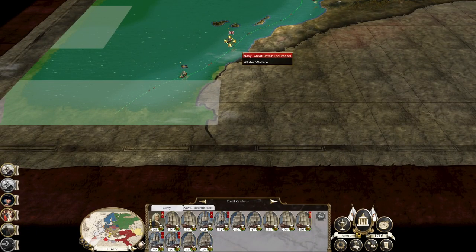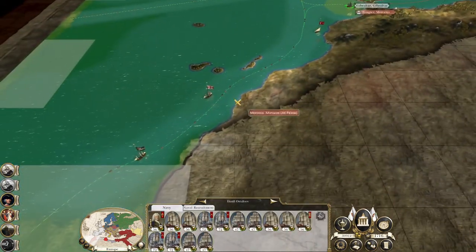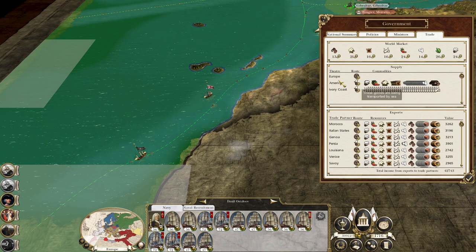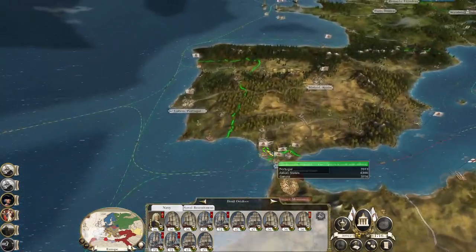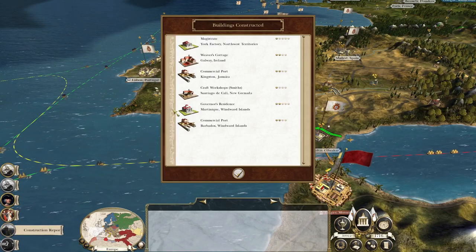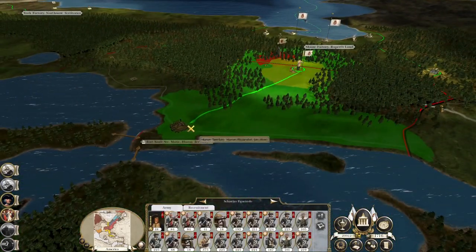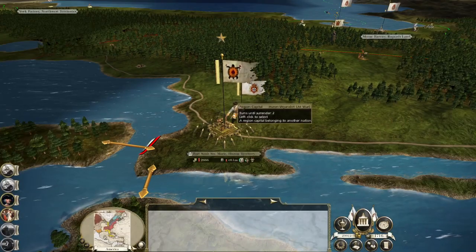Maybe first go to the East Indies trade theater - that might be where you seek to go. Spices are still the best goods we can import from the trade node. Go over to the East Indies trade theater. You've got a governor's residence - everything's still upgrading. I can get to your capital so I'll seize them for now, we will fight this.